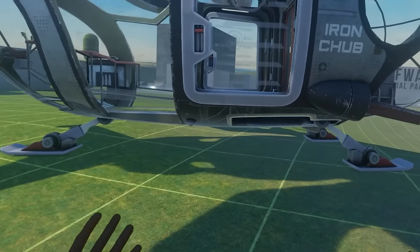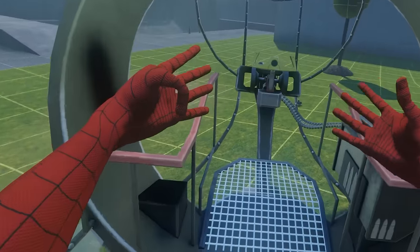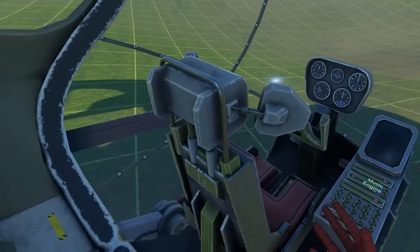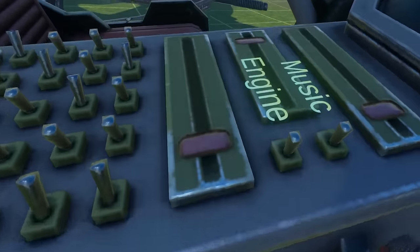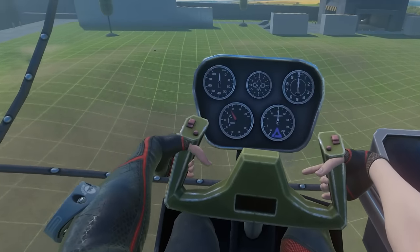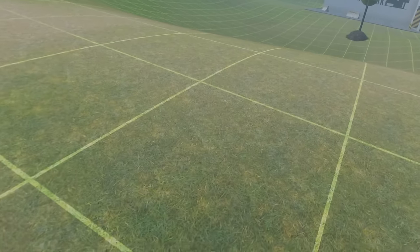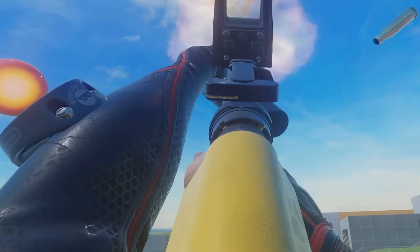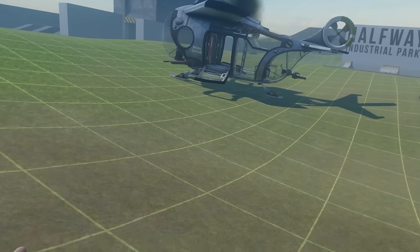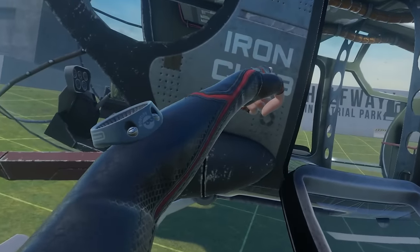This is the Iron Chubb from Vertigo 2 — it's a really cool vehicle. I just opened the door here and jumped in. It has a really cool machine gun part, automatically openable doors, and you can sit here and fly this thing. You can also enable music and enable the engine. Now it's gonna fly, and this works so well — you can steer around in the air and it is super cool. The coolest thing is that you can shoot it out of the air — look, it just exploded. That's the Iron Chubb from Vertigo 2, made by Babacorp.